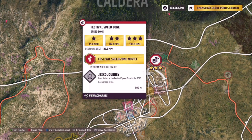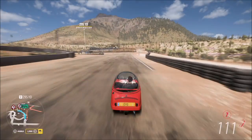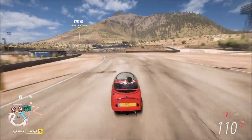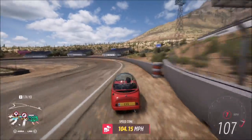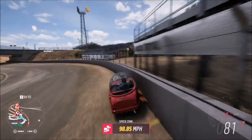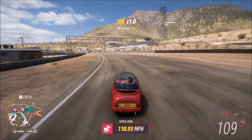You want to find a speed zone — I always opt for the festival speed zone. Three stars on here is only 110 miles per hour, and two stars is basically 85 miles per hour. The max speed of this Peel is 110, so it's probably unlikely you'll get three stars. However, it's super easy to get two stars across two runs just by riding the wall at the bottom.